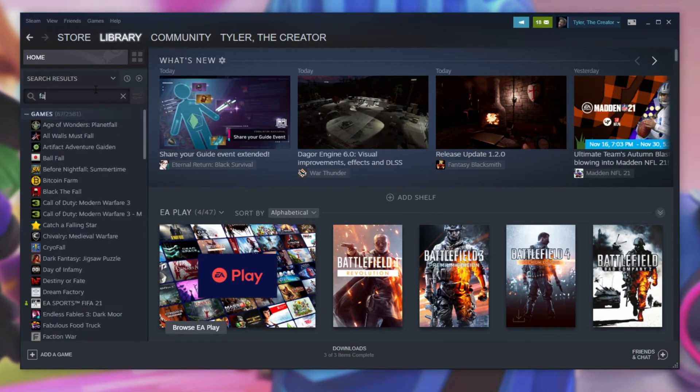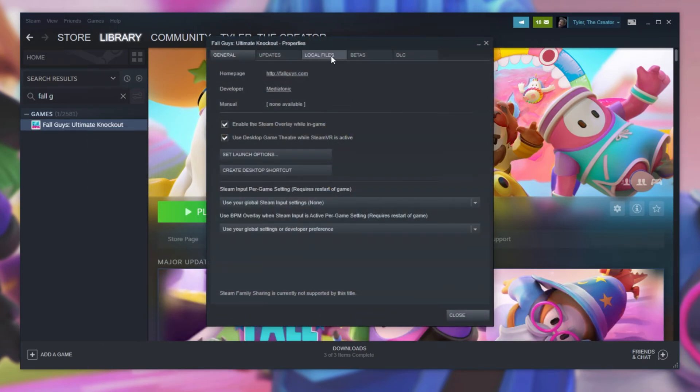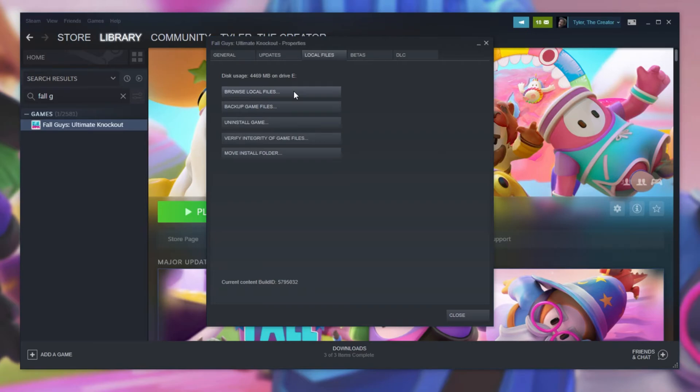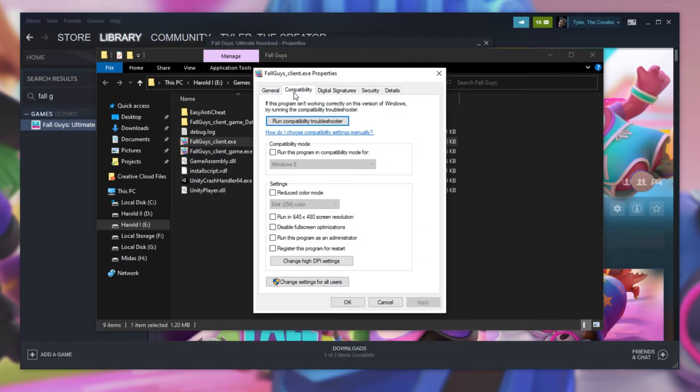Open up Steam and locate the game on the list. Simply right-click the game, then click Properties, and head across to the Local Files tab at the very top. Then click Browse Local Files, and it'll open a new file browser dialog in the game's directory. Simply locate Fall Guys Client and right-click the exe, click Properties, and then head across to the Compatibility tab.